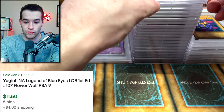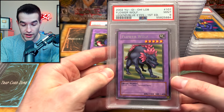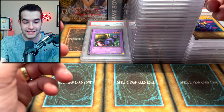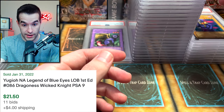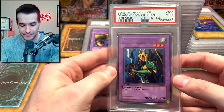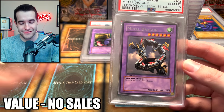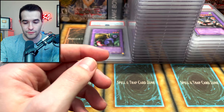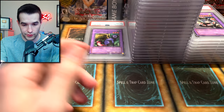Flower Wolf 9. They are really killing us on these rares. Another 9, and another 9. All of these are packed fresh — I sent everything besides the pot of greeds that were centered. Another 9. Another 9. Finally — we got a 10! A Metal Dragon got the PSA 10. We started off getting a decent amount of 10s, now we're just getting all 9s.